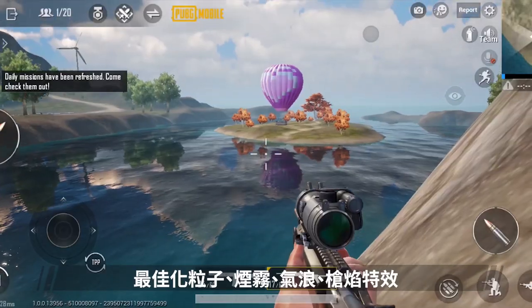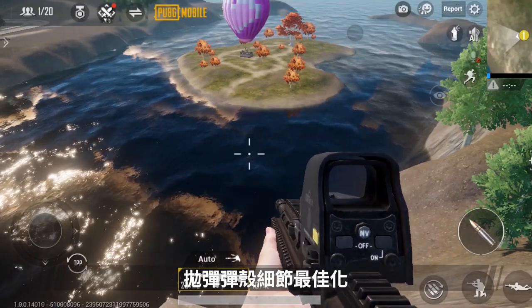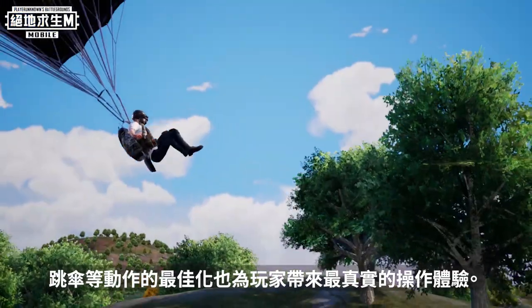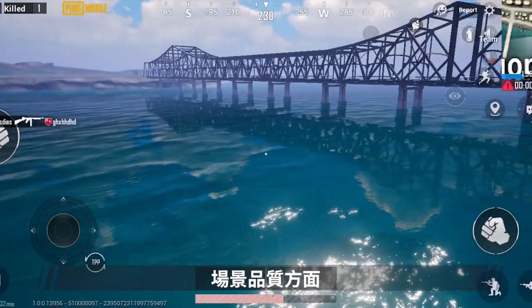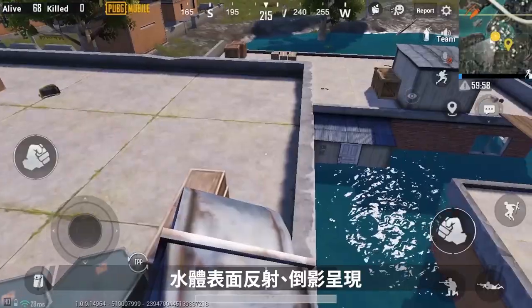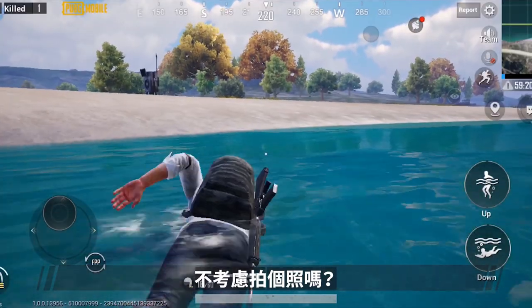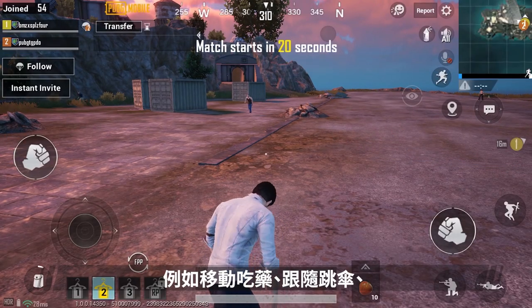For firearms, special effects and particles of smoke, air blast, and muzzle flashes have been improved, along with the details of projectile shells. Optical scope use and magnification have also been enhanced for a more realistic shooting experience. Parachuting now provides more realistic control. Regarding environments, the color quality, vegetation layering, sky, and surface reflections for bodies of water have all been improved, with new ocean depth effects.